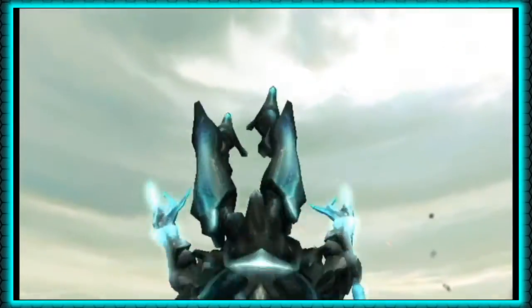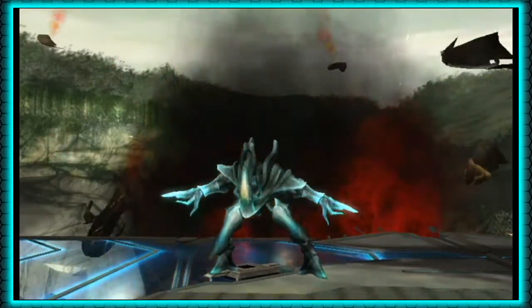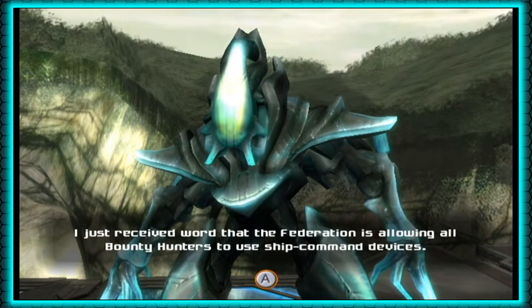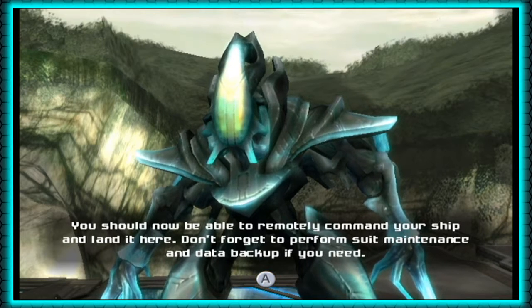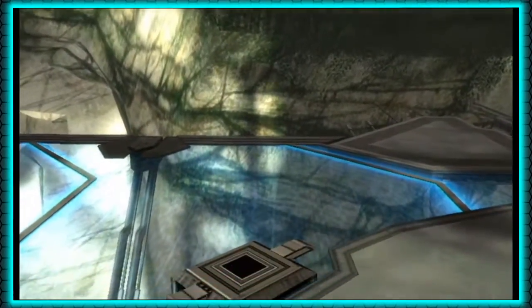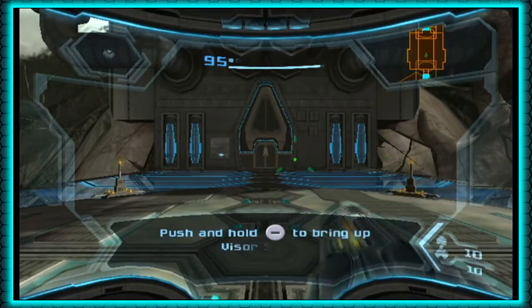Look at this guy going all Iceman from X-Men — cool guys don't look at explosions, they blow things up and then walk away. These pirates are more fragile than they appear. I just received word that the Federation is allowing all Bounty Hunters to use ship command devices. You should now be able to remotely command your ship and land it here. Don't forget to perform suit maintenance and data backup if you need. Generator A is just through those doors; while you head that way, I'll activate the generator on the west side — between the two of us, this should be a breeze. These things popping up — we saw them before when we first landed on the Olympus — they're the landing beacons.